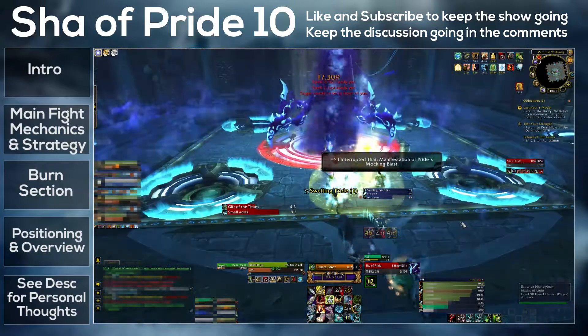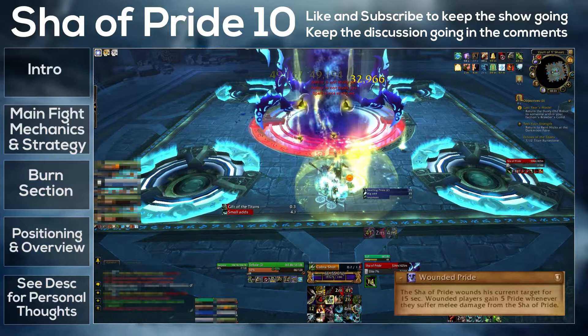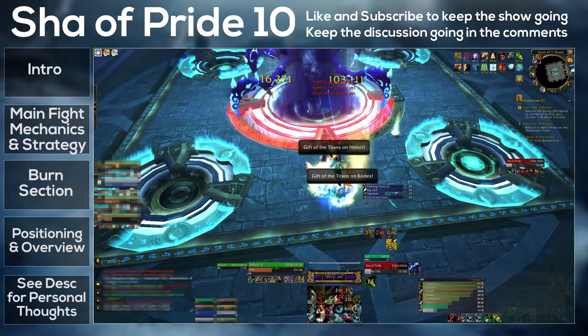Now let's cover tanks. The boss has an ability called Wounded Pride. This causes any melee hits from the Sha to give the target five pride. When this happens, we want to tank swap so the tanks don't get ridiculous amounts of pride, because that leads to complications.